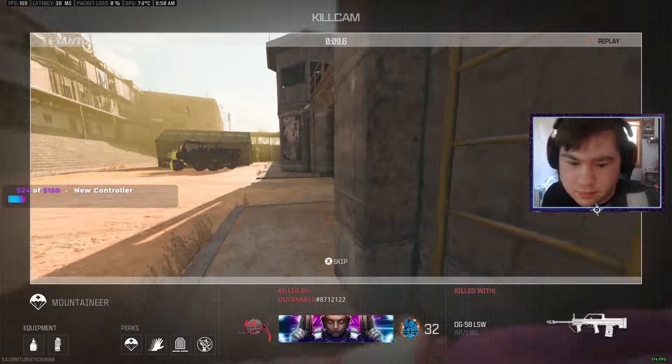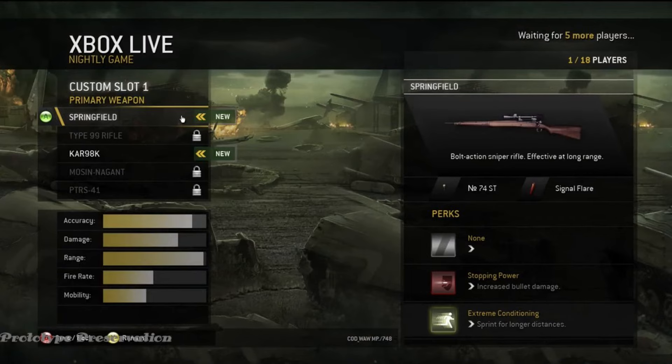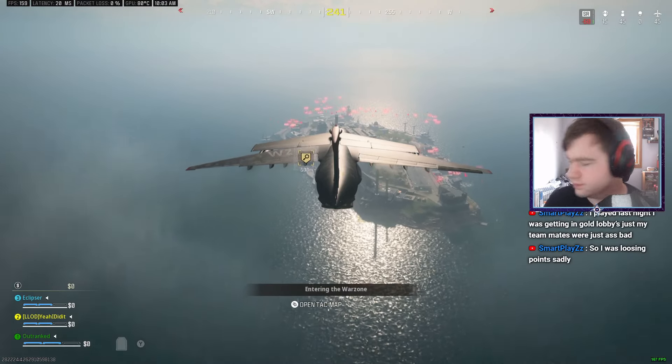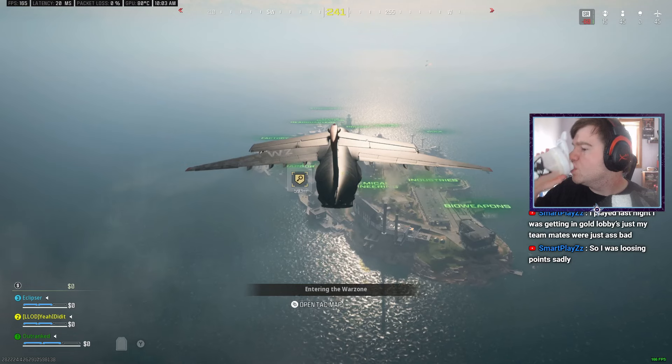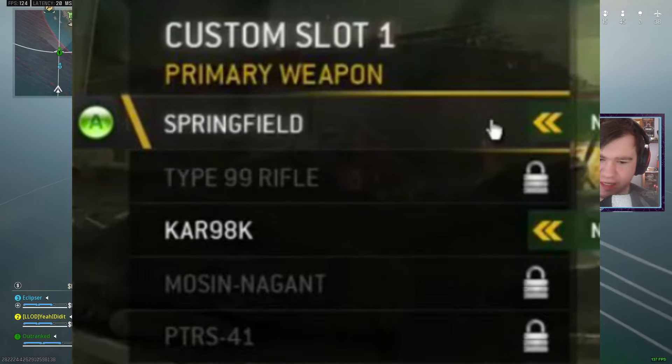The final part of the video is the pre-alpha image from Call of Duty World at War. This is what the create-a-class would have looked like — it's very reminiscent of Call of Duty 4, which was obviously the previous title at the time. Here you can see some perk icons, two attachments, and all the sniper rifles that were in the game.